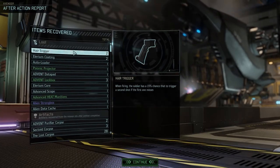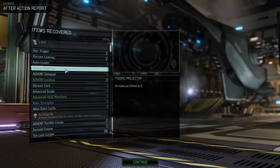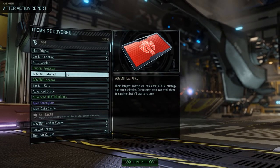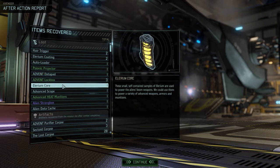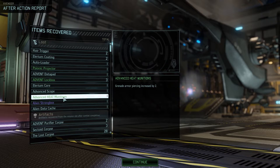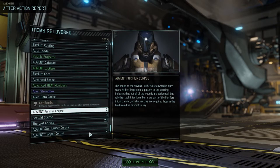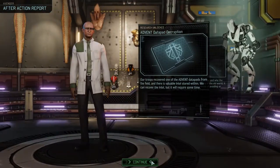Oh my god, we got a lot of stuff — hair trigger, Illyrium coating, autoloader, Psionic projector, Aided datapad, Aided lockboxes, Illyrium core, advanced heat munitions, alien strongbox, alien datacache. Yeah, that's a fair few things.